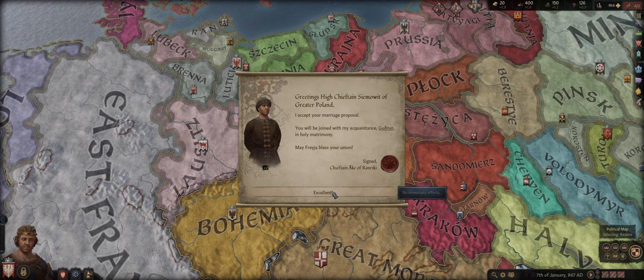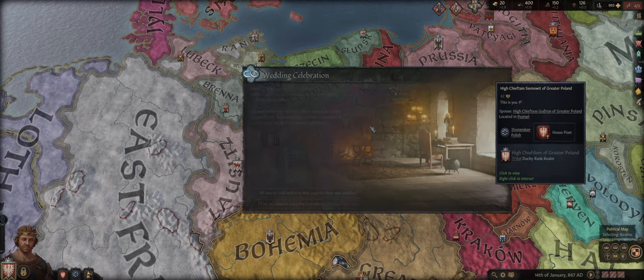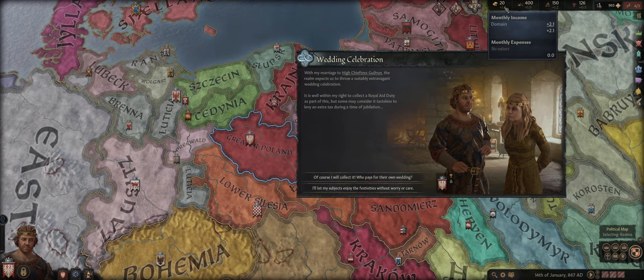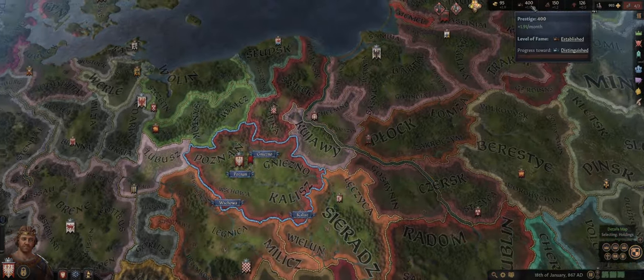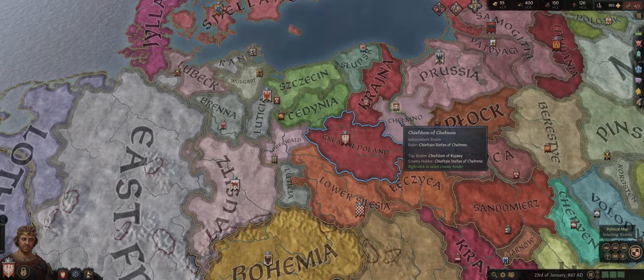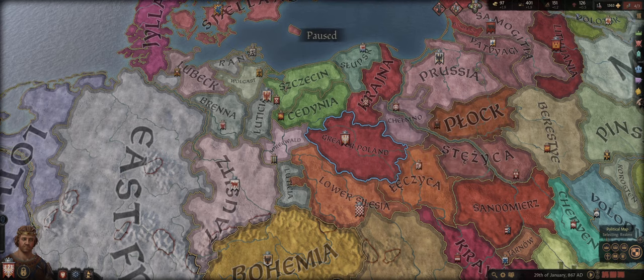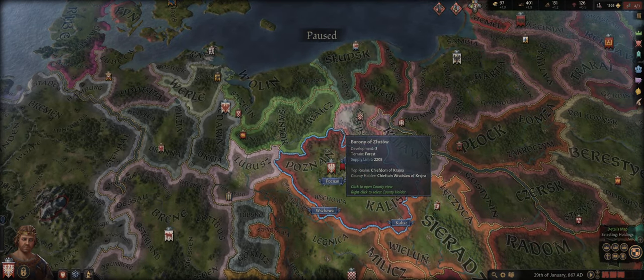He accepts our marriage proposal — excellent! You will always get a wedding celebration event when you get married. You can either gain money or gain prestige. In our case we're going to take some money to use in the next episode. Prestige is also useful for all sorts of things — in Crusader Kings 3 you actually expend your prestige, piety, and renown to create claims and actions, which we'll go over in the future.